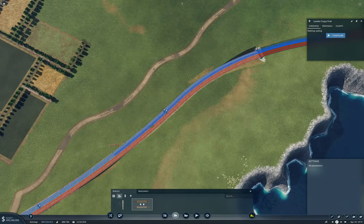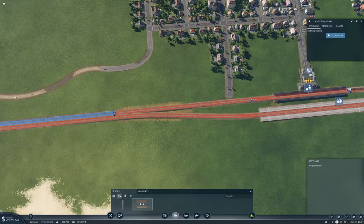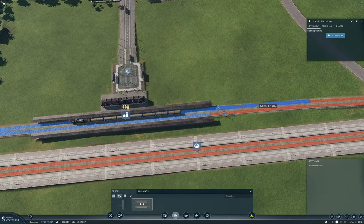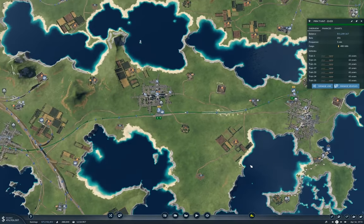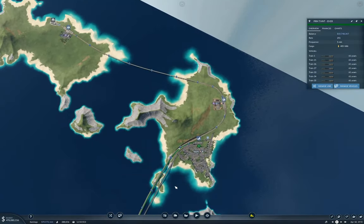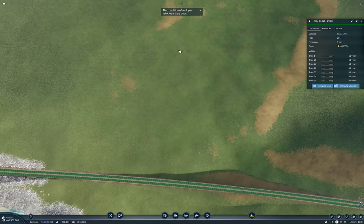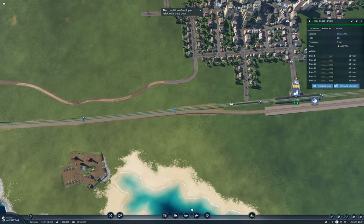Now what I should do is find out where this line goes, because this is a long stretch, I think. What's the line? Okay, it goes all the way - oh my, that is huge. It goes from Everett all the way down around through here all the way up to Thornton. Well, I think I'll just upgrade it here.